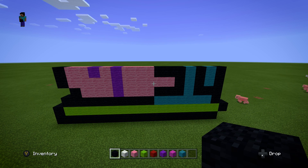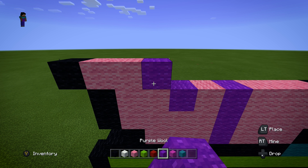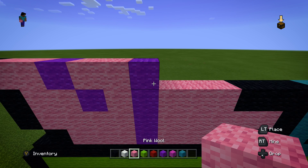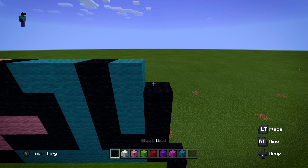For the next layer, we're actually going to extend one out again. Starting on the left, put down two pink blocks and then extend one with one black wool block. Then go one purple, two pink, one purple, then four pink, one black, two cyan, one more black, one more cyan, and the last block will be black.